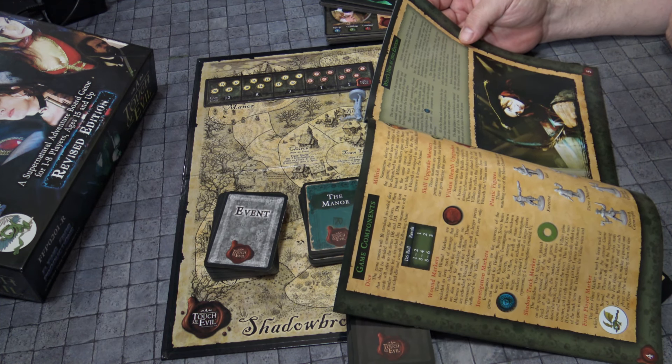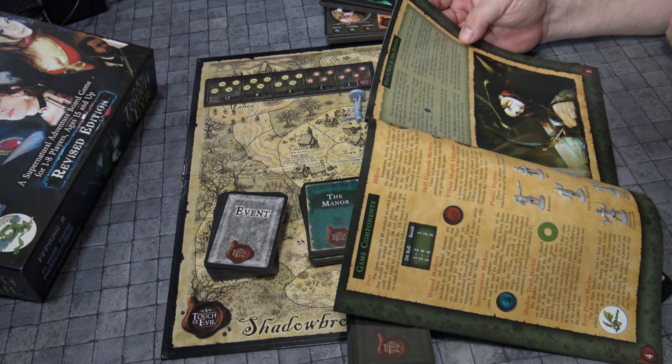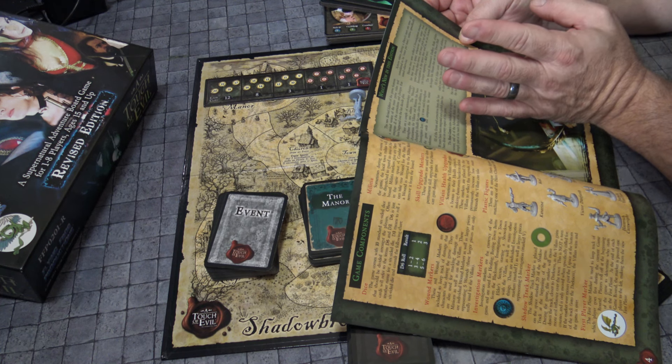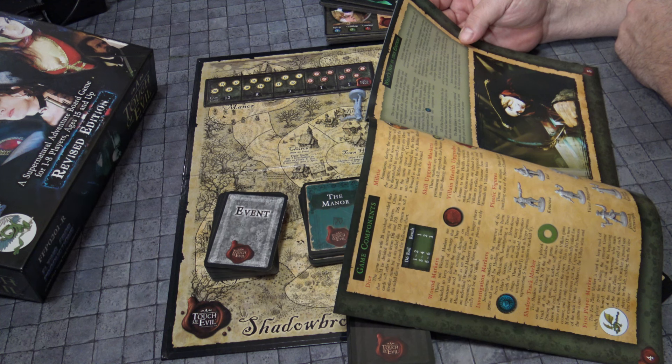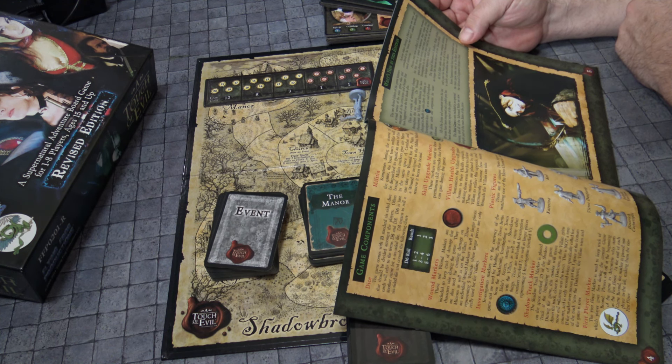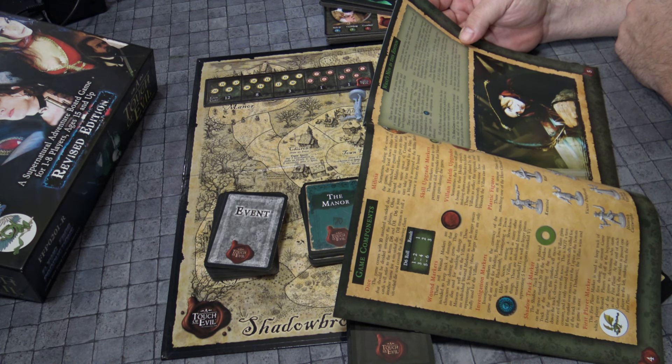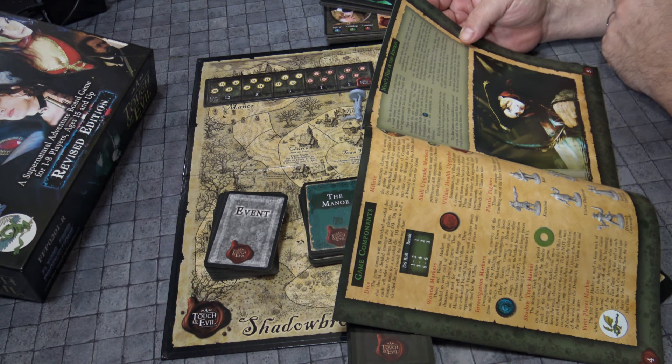The revised edition features a revised version of the main game rules and integrates all the corrections and changes that have happened over the last decade-plus years. This game has been around for a long time and is glorious. There are a couple of terminology changes: Wounds characteristics for villains and minions have been changed to Health for extra clarity. An investigation icon is now used throughout the game cards and components for easier reference. All the errata and corrections from the last 10 years have been integrated, and a polished pass has been done on every aspect of this game.